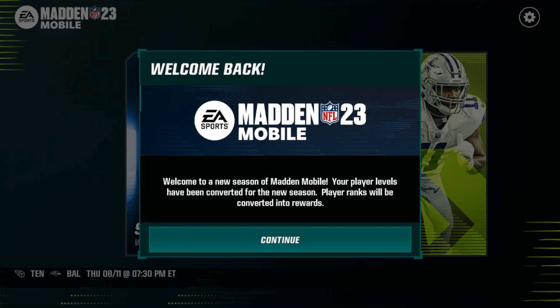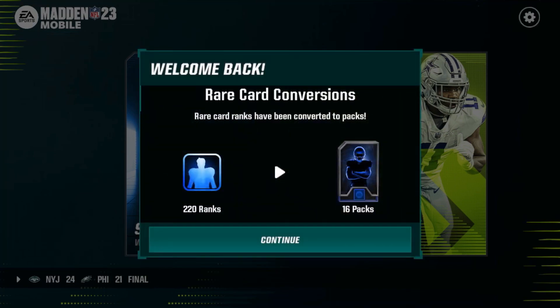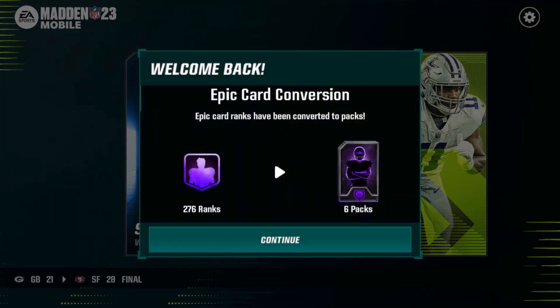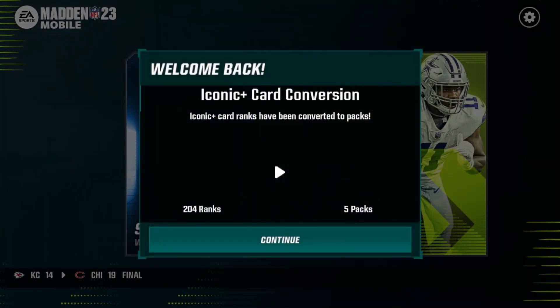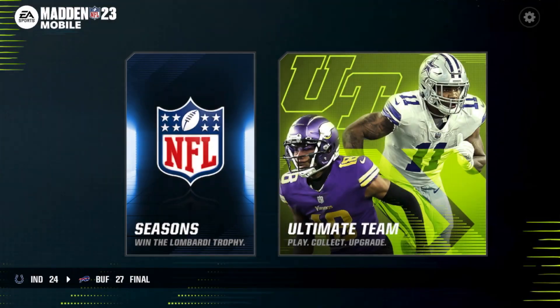Welcome to a new season of Madden Mobile — your player levels have been converted for the new season, and player ranks will be converted into rewards. Uncommon card ranks: 303 ranks gets me 54 packs. The 220 rare ranks gave me 16 packs. 276 epic ranks gets me 6 epic packs. And 204 iconic plus ranks is going to be 5 iconic packs — very interesting.